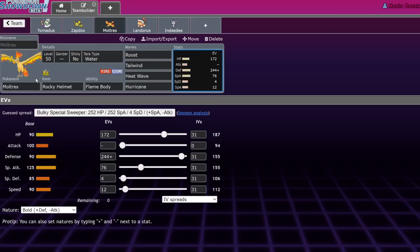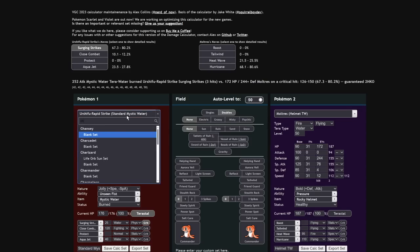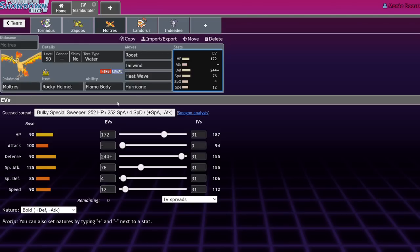Looking at the Chien-Pao calcs — Ice Spinner does less than half to this set, which is really impressive considering it's Chien-Pao, and that's with a Defense drop: 35 to 43%. There's a chance they get burned on their Ice Spinner, you go for Tailwind, and then the Sucker Punch won't ever KO you, so you get to go for Heat Wave and just win. Being able to deal with opposing Rillaboom is also really nice. I highly recommend you guys try Moltres out. I said this would be a 10-minute video but we're already at 14 minutes — I'm sorry, I have two more.